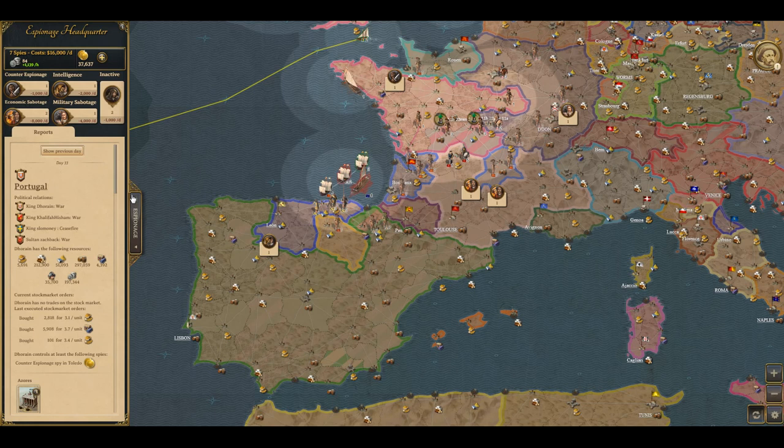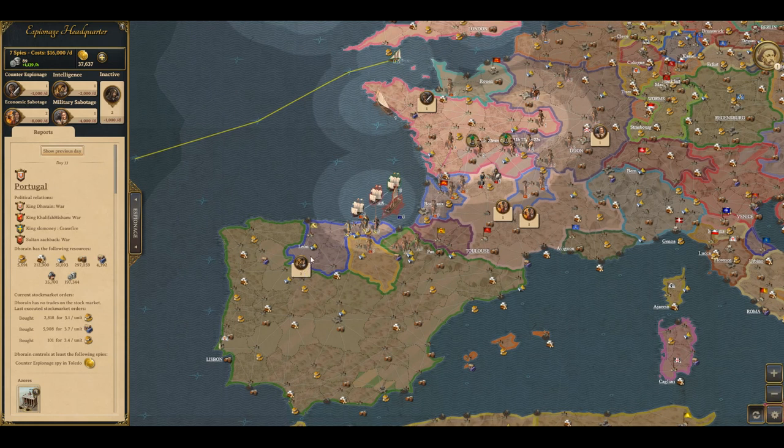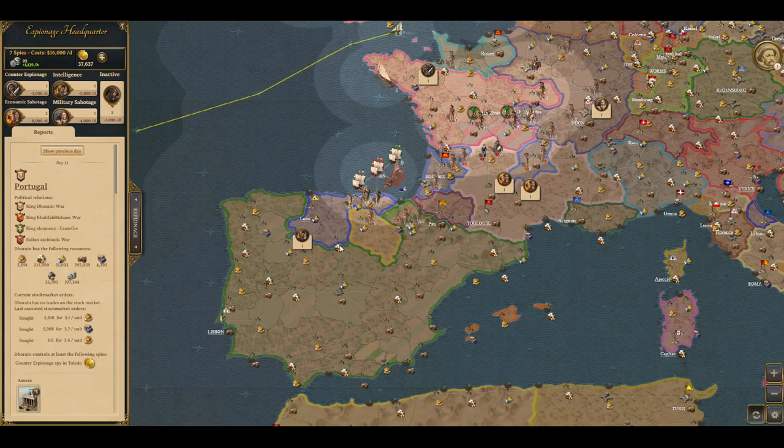Here is the image for the intelligence spy, this is the economic sabotage spy, this is the military sabotage spy, and this is the counter espionage spy. In order to set up spies inside a kingdom, you would need to click on any province that you would like to set a spy in.